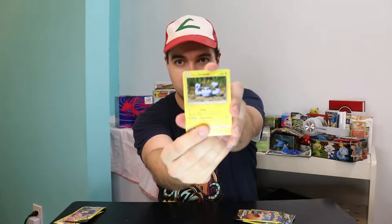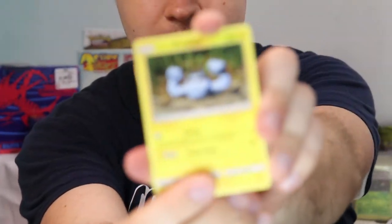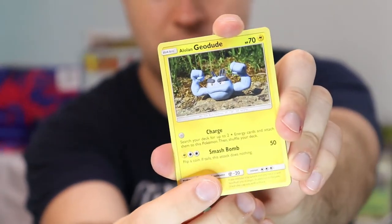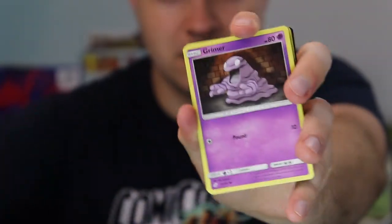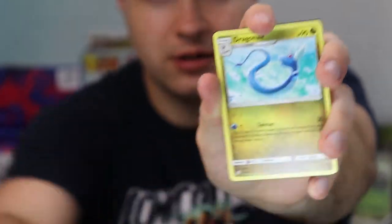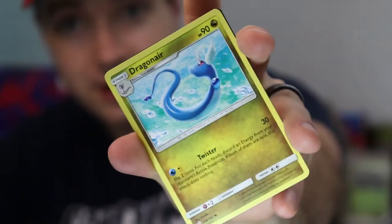Let's go with pack number two. I got an Alolan... dude. A Grimer. And ooh, a Dragonair. Look at that. And then there's an extra card — gotcha guys.